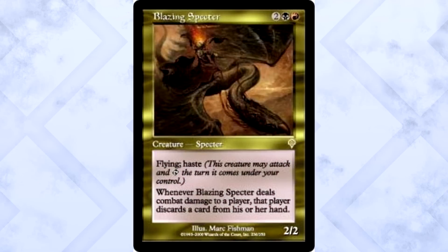Shortly after the set was released, the most hyped and expensive card was Blazing Spectre — four mana for a 2/2 with Flying and Haste. When it deals combat damage to a player, that player discards a card from their hand. Seems alright. Players flipped out over it. It was $10 shortly after release — breaking the bank.